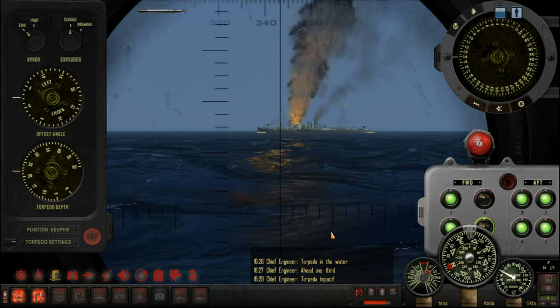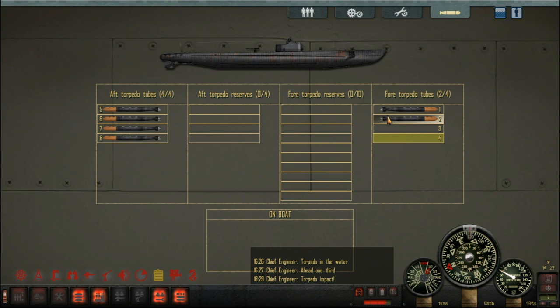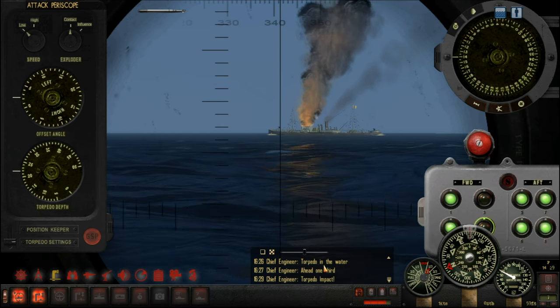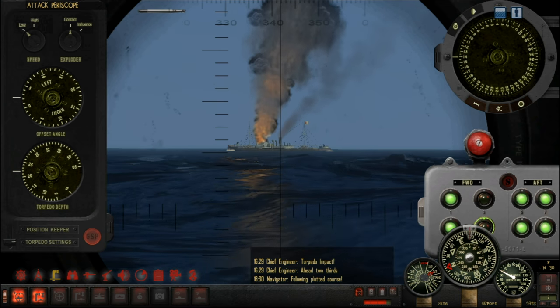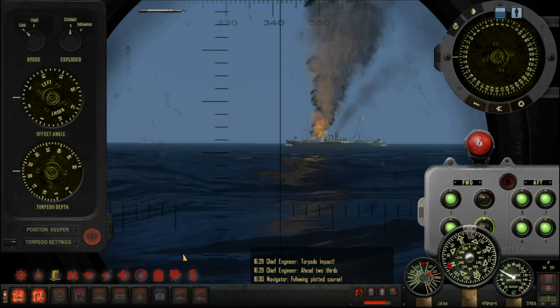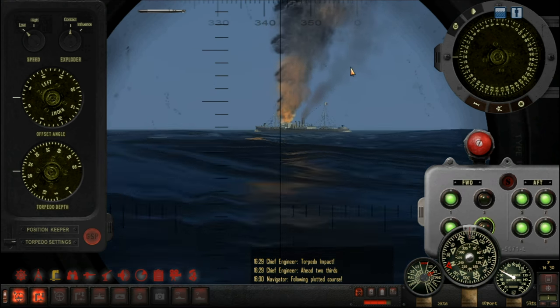Good stuff - very good. Well done, men, you can relax now. We've fired two torpedoes and we've only got a couple left in the forward tubes. I'm not sure if that's going to be enough to send her down, but we will shadow her. Let's speed up and follow her in the periscope. I'm not too concerned by that gun there. She's got two guns - one on the stern and one on the bow. That's a good start to our episode.